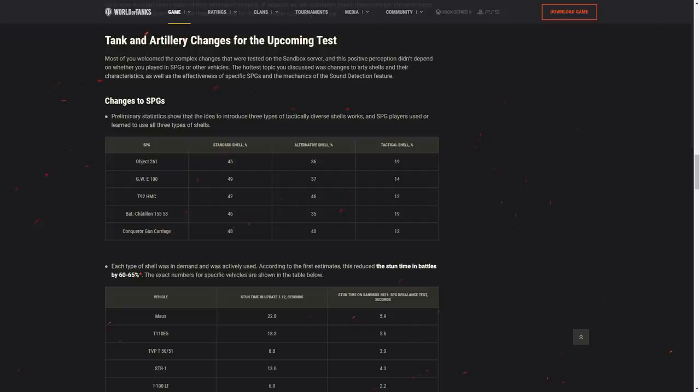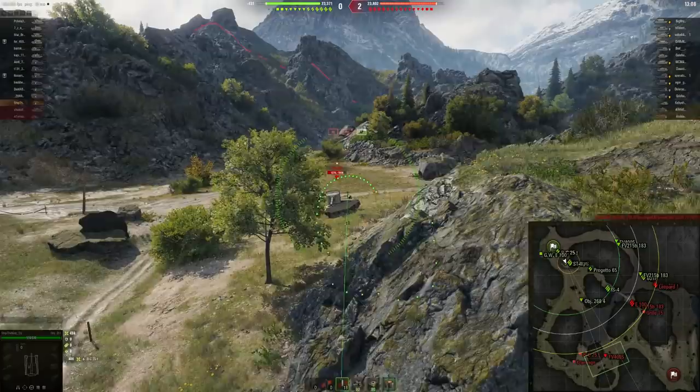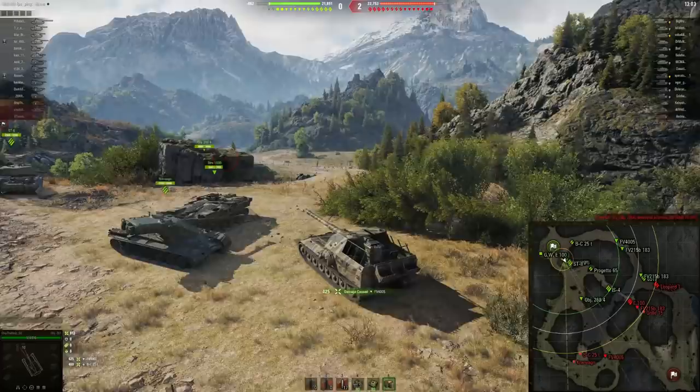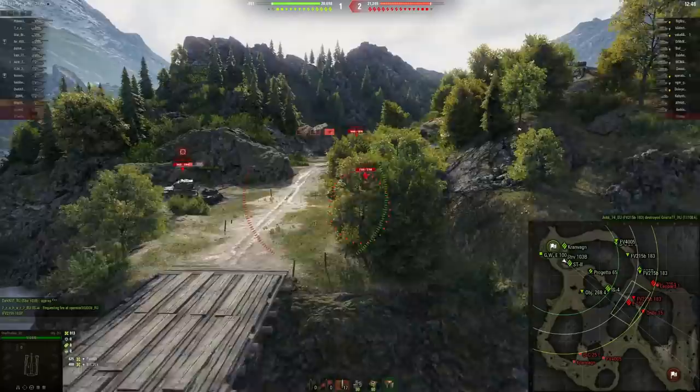When they say preliminary statistics show that the idea to introduce three types of tactically diverse shells works and SPG players used to learn to use all three types of shells — well, of course, on the sandbox server people are testing everything new: standard HE, stunning HE, damaging HE, and AP rounds. But when these changes go live one or two months in, and when people see how big the RNG element of AP rounds actually is, it drops down to maybe 5%. It will drop down a lot, so please consider this fact.